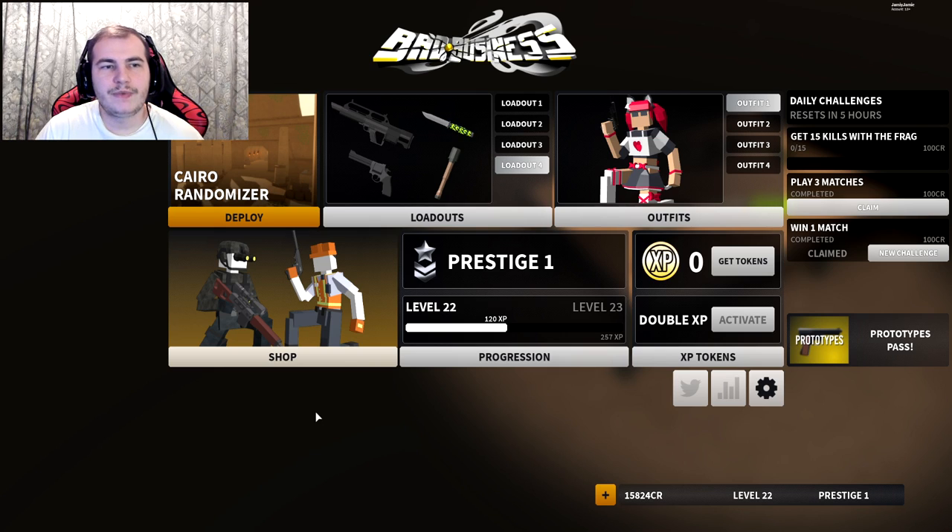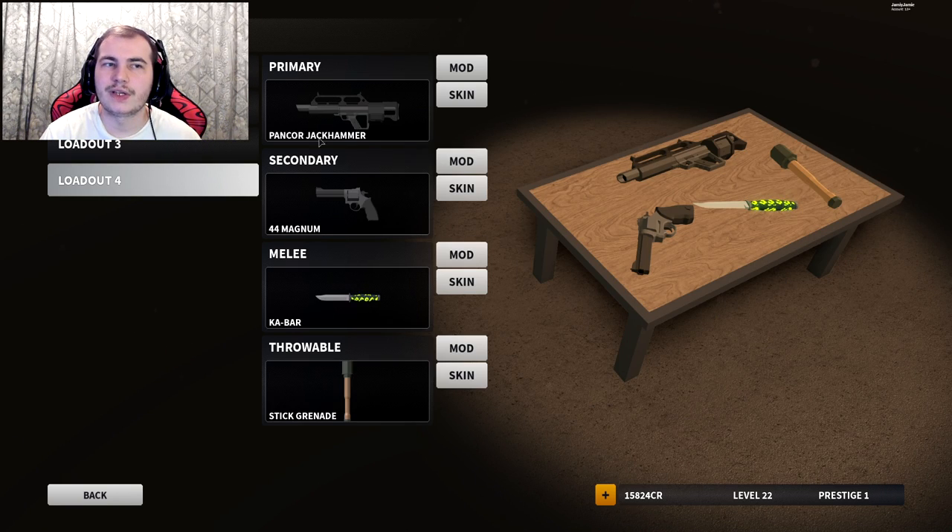Definitely use this gun in King of the Hill mode — that's probably where this thing will excel, because everyone's going for one point on the map so it's very close confinement. It's kind of unfortunate, but I really hope they add new close-range maps in the near future. Right now, think of it as a secondary and use a really good secondary pistol like the Magnum as your actual primary.